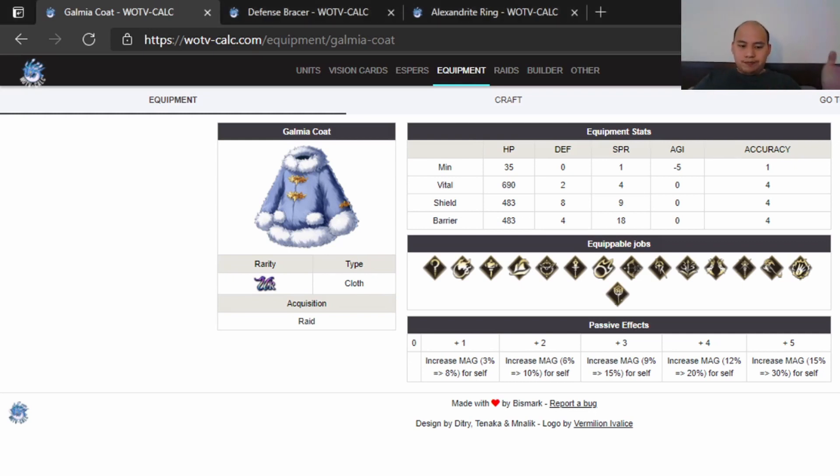With the Gomiya Colt, the 30% magic increase is huge for any kind of caster, particularly healers. Out of the three types, I would recommend going with barrier. The shield type's stats don't stack well — 8 defense and 9 spirit doesn't stack very well, since you'll generally also have other armor or equipment that gives defense and spirit. So you only realistically get like half of that, which is four and five, so I don't think that's worth it.